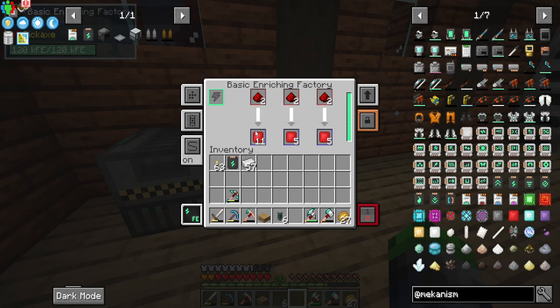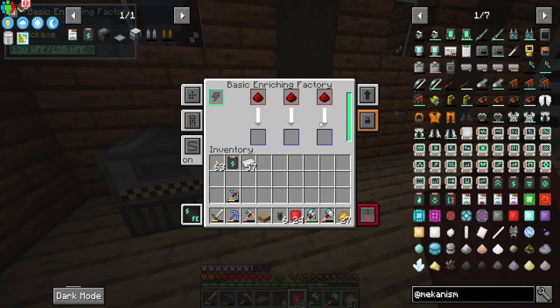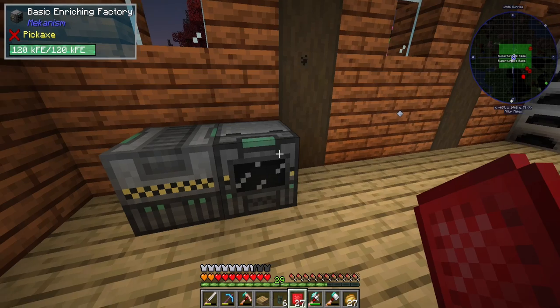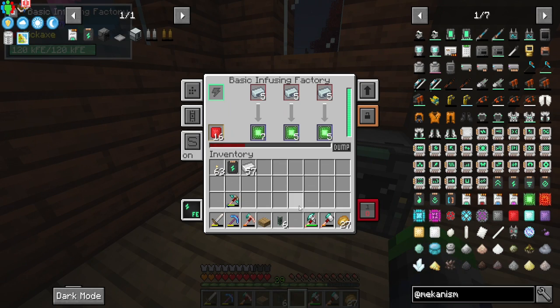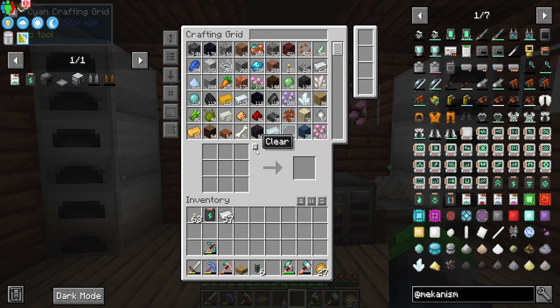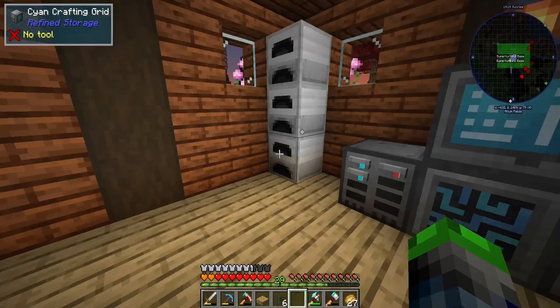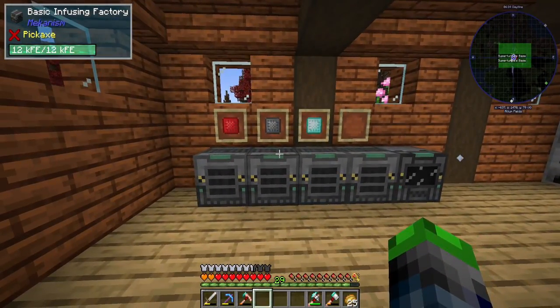Two speed upgrades in the enrichment chamber and two in the metallurgic infuser—now using about 19 FE per tick. It's moving much quicker. Look at that, we already processed all the redstone. We dump it in and this is how quickly we get things processed, allowing us to make better components. I'll let those process while we move on.